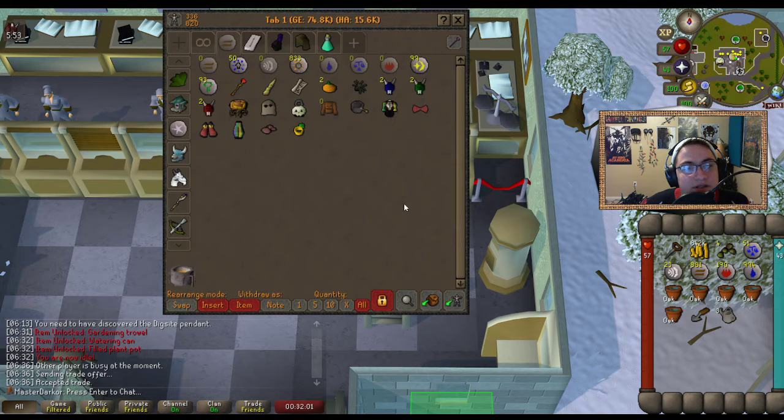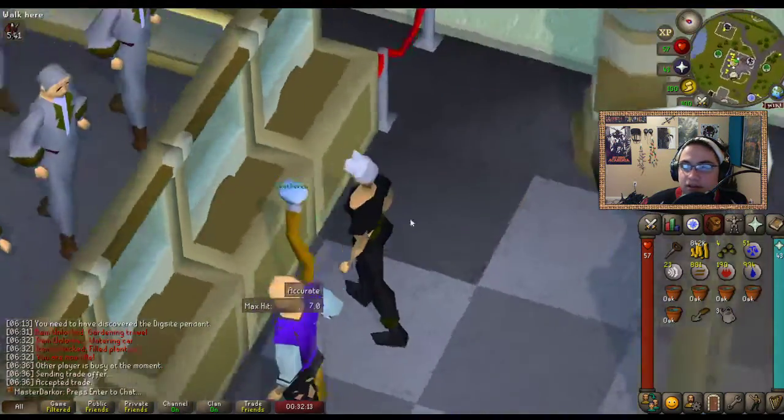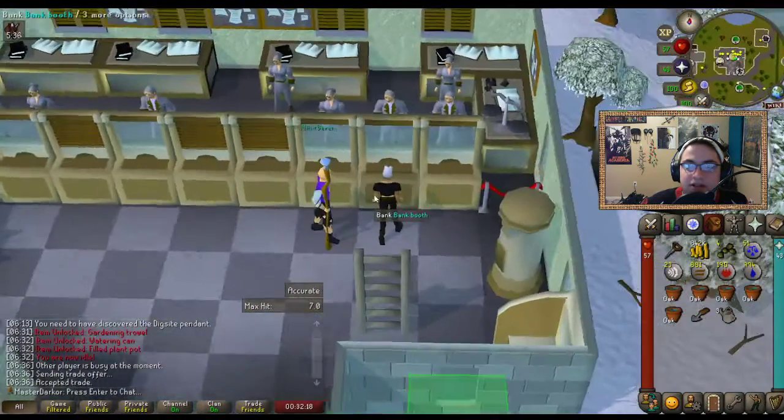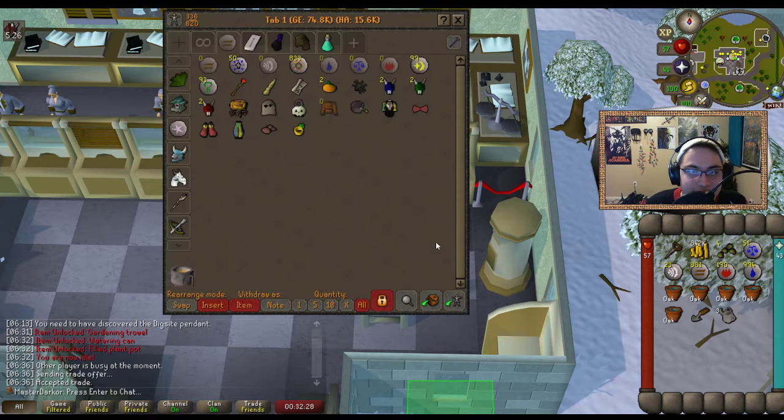Why does my character look funny? Oh, I turned on entity hider — if you were looking at my stream you looked like a max dragon slayer, because that's what that guy was dressed as. What do you mean? Look at what I am — yes, definitely that's me. Definitely, this is just my alt.